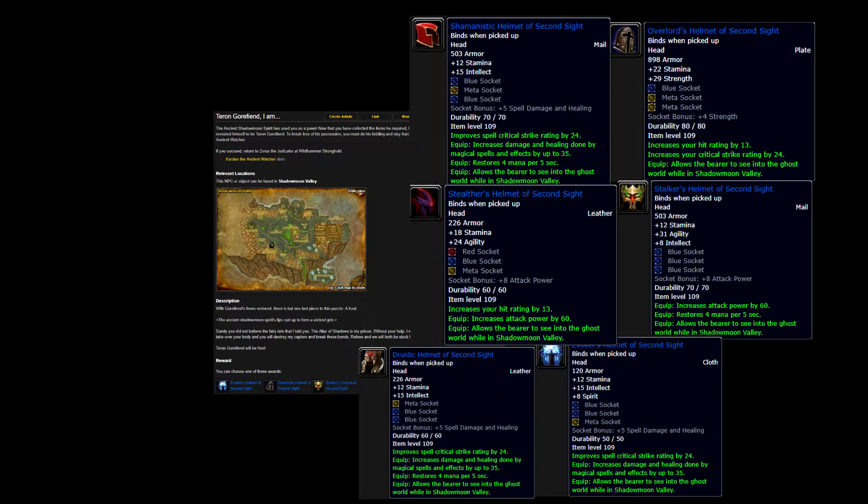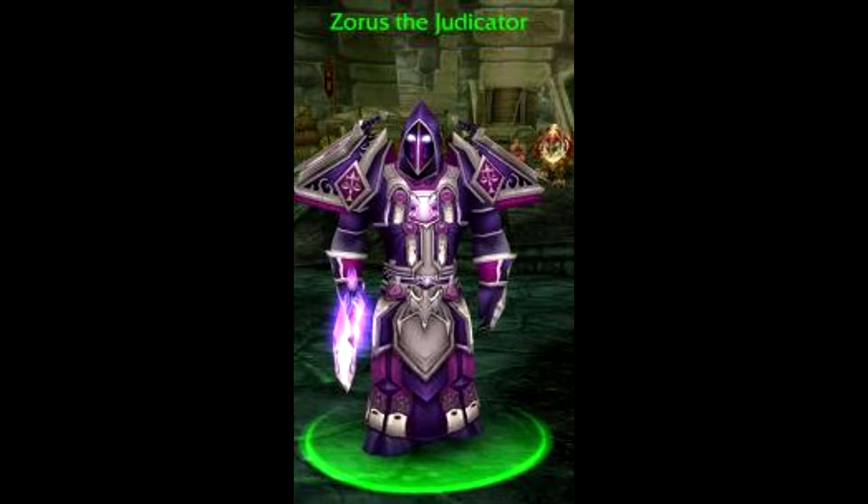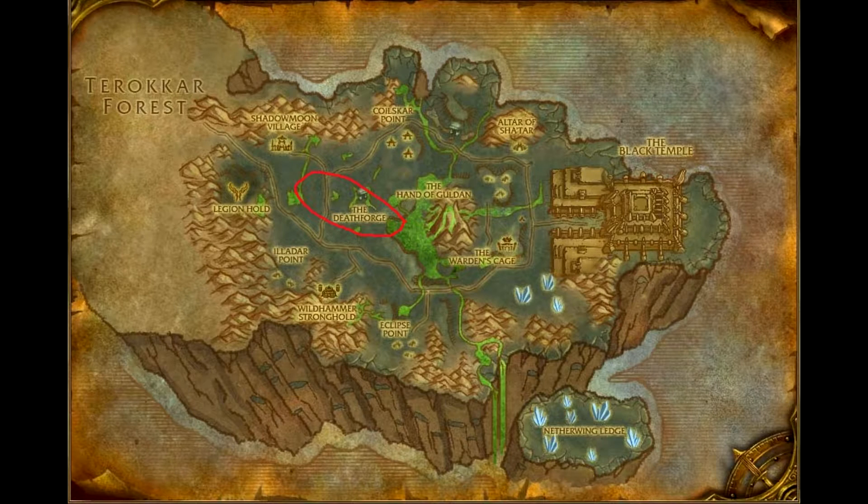This quest is really important to do — it gives you a really nice helmet straight off the bat. First off, you want to go to Shadowmoon Valley and go to Wildhammer Stronghold for Alliance. For Horde, I'm not sure what the town is called. For Alliance, you will find Zoras the Judicator. You want to talk to him and he will give you a quest to go pick up 15 pieces of ashes.